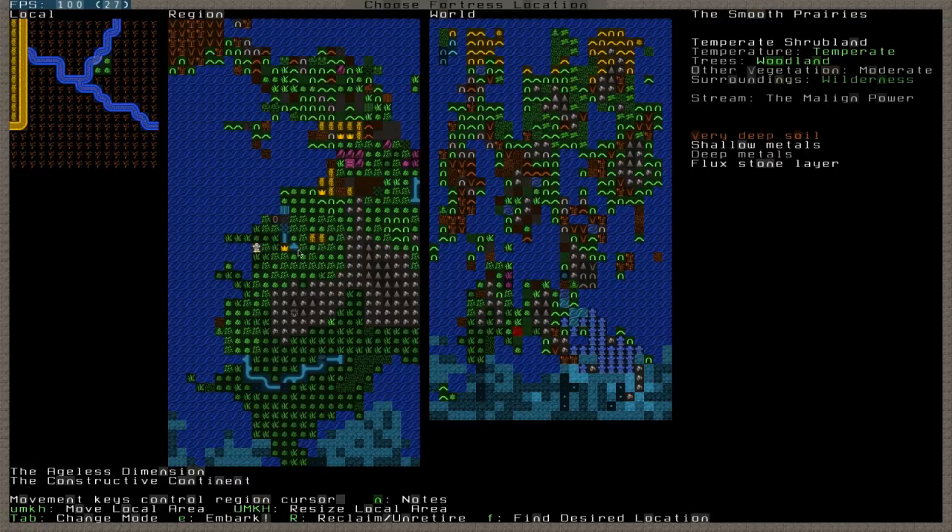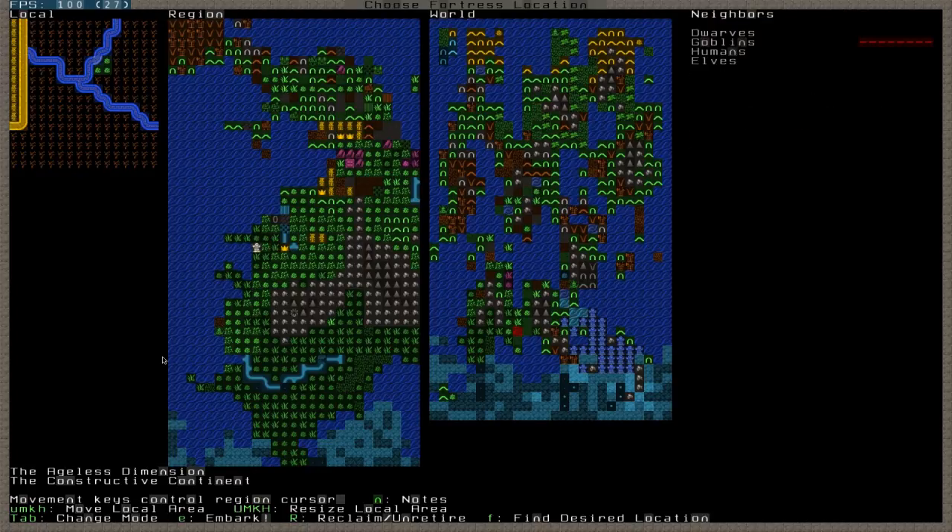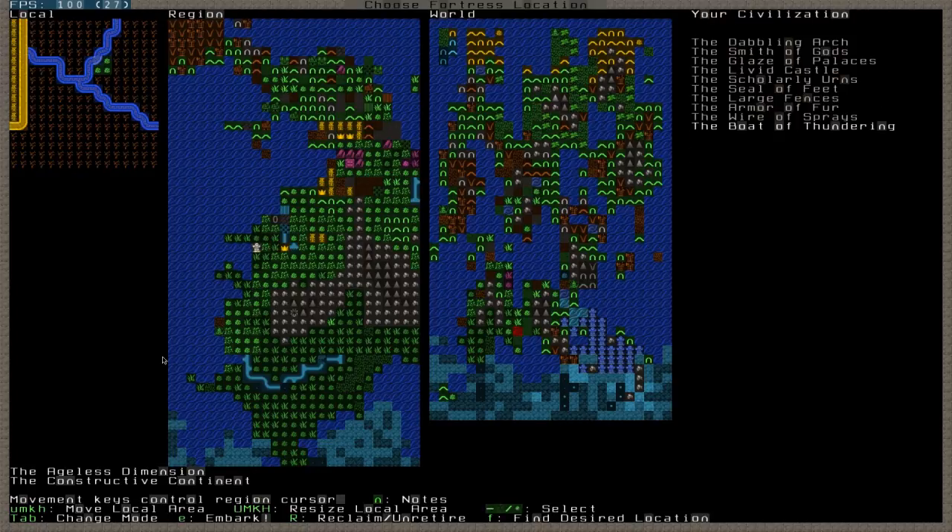Let's take a quick look at the modes. So here's the problem — I don't remember which civilization we were last time. I thought we were the Scholarly Urns. Yeah, we are, because you can see it showing us down here. So I'm going to pick the Scholarly Urns once more for my Dwarven civilization.